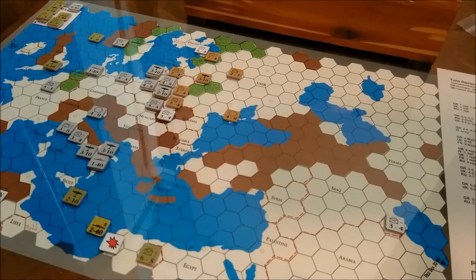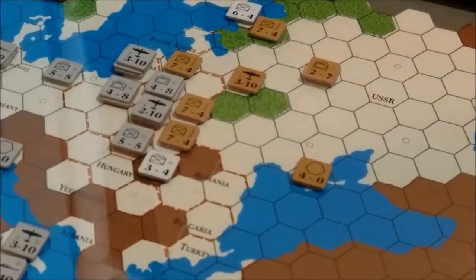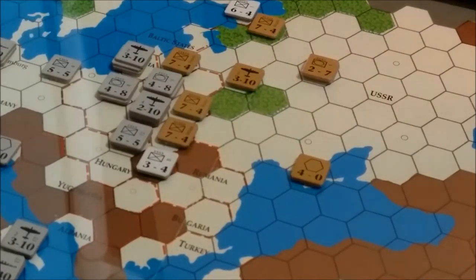The position in the Mediterranean does not look good for the Axis player. This unit here will be out of supply and will most likely be eliminated by the British 6-5 infantry this turn. I'm not sure how the Axis player is going to respond to that, but we'll figure something out. Most likely the Italian unit will die. And then up here we have the beginnings of Barbarossa — I'm going to go ahead and launch that this turn.